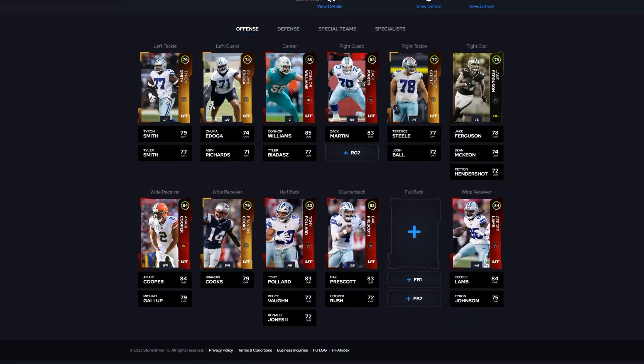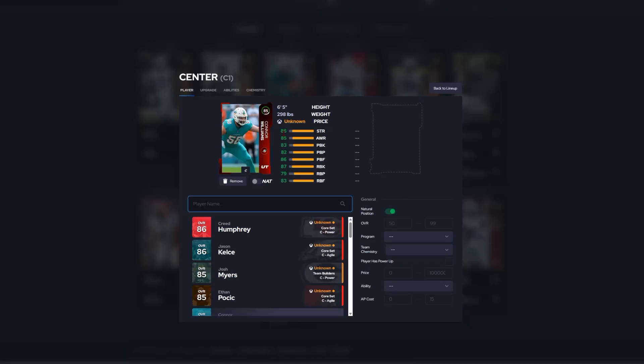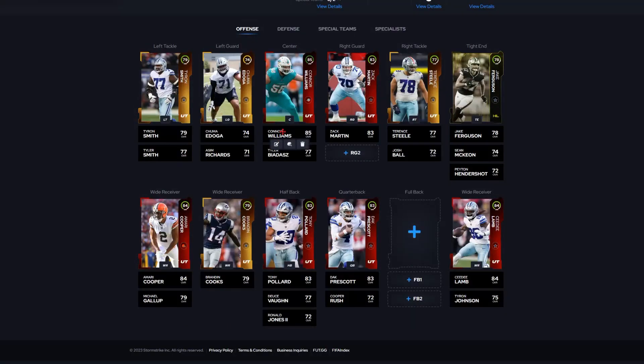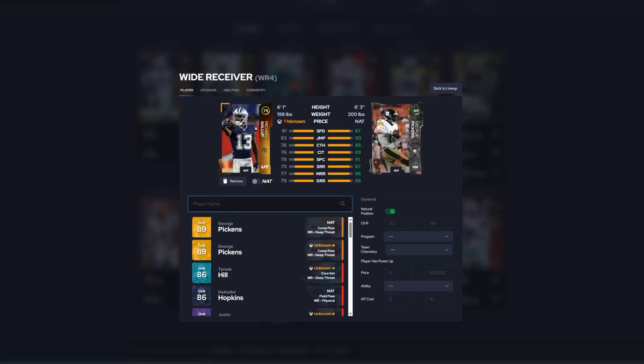Connor Williams does have the Cowboys chemistry — I missed him last time. Zach Martin is at 83, and Connor Williams got an 85 — we will be picking him up. His stats: 86 strength, 85 awareness, 83 pass block, 82 pass block power, 86 pass block finesse, 87 run block, 79 run block power, 83 run block finesse. No abilities. His chemistry is Cowboys and Dolphins. We also have Michael Gallup: 81 speed, 83 jumping, 76 catching, 76 catching in traffic, 78 spectacular, 75 short route, 77 medium route, and 79 deep route.